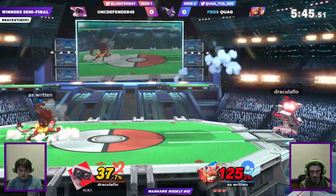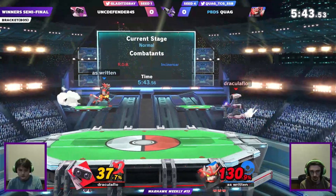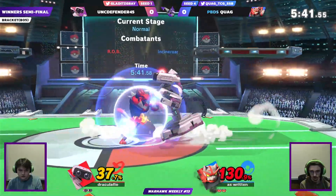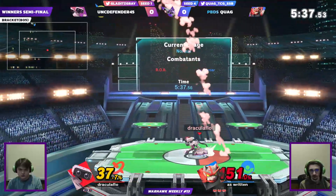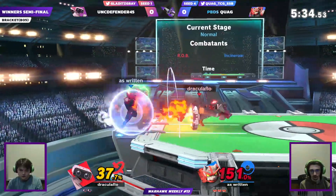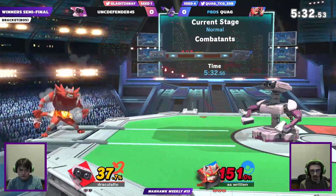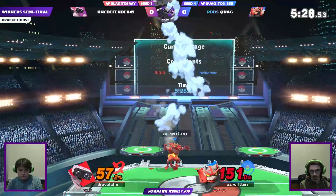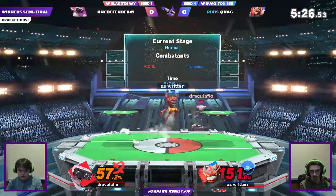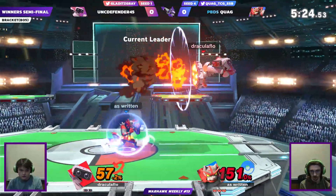Right now Quag is sitting pretty. As long as he is able to get a bunch of Revenges off the projectiles, he's going to be doing pretty good and surviving. I don't know how that up air out of the down throw didn't kill Quag — I know Incineroar's heavy, but at 140 or whatever he was at, that's surprising.